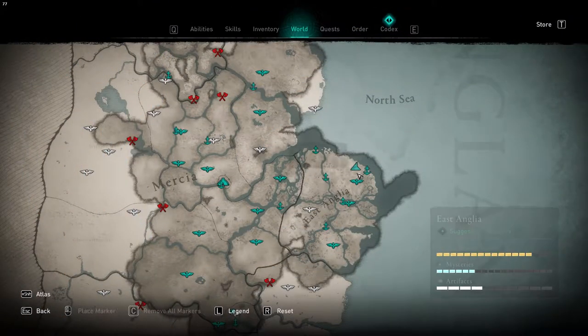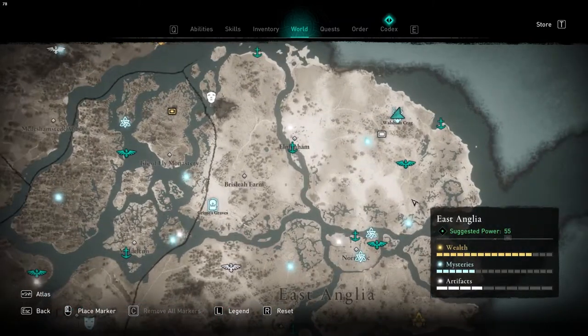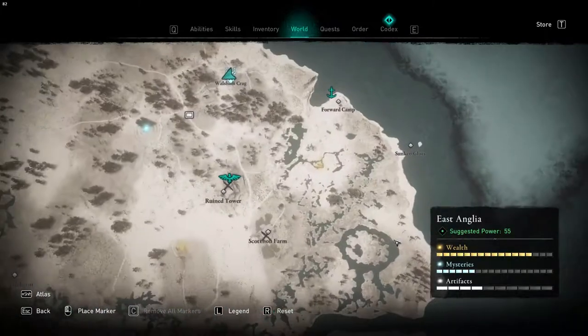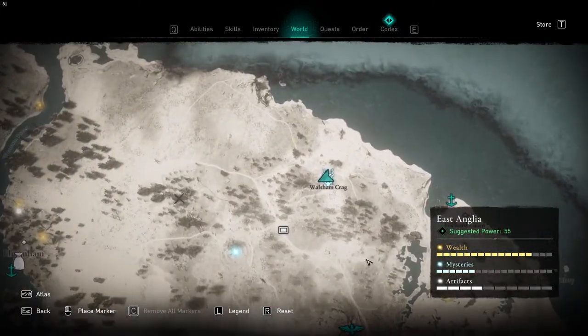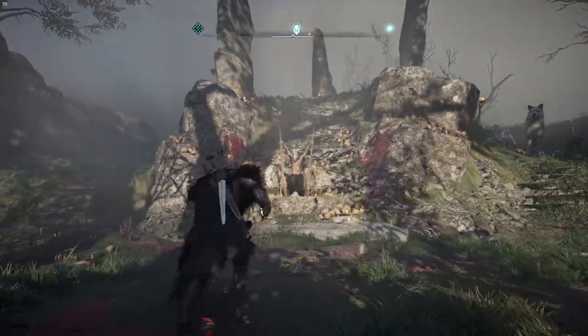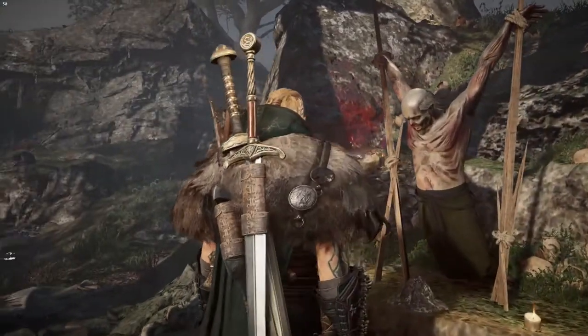Ladies and gentlemen, today we will be fighting the second daughter of Lyrion, Regan. Regan can be found in the north eastern part of East Anglia and has a power requirement of 160. Wallchamp Creek is the location where you will find a hanging corpse — interact with it and it will trigger the cutscene.